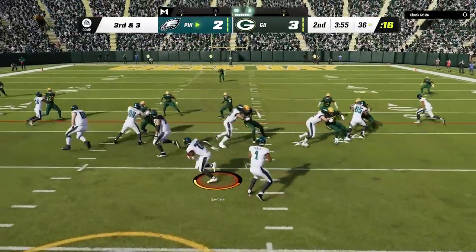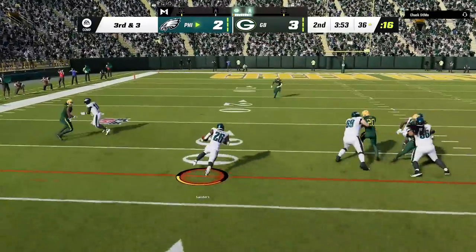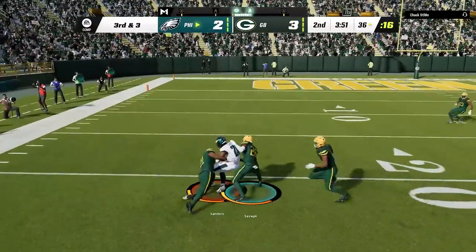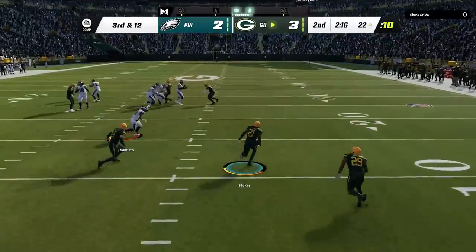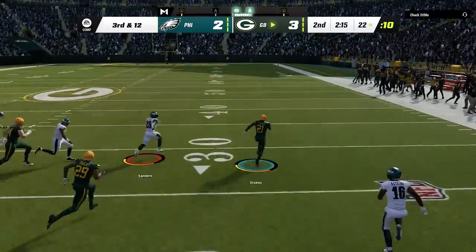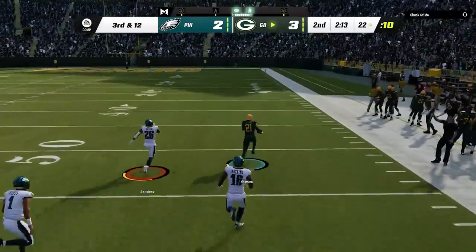I start the next drive by running the ball with the buck sweep, which is really one of the best run plays in the game. I probably should have stuck with that, because every time I throw the ball I'm throwing an interception — as I try to squeeze it into a tight cover three seam, and he goes the other way with a long pick six, as there is nobody out here to stop him.